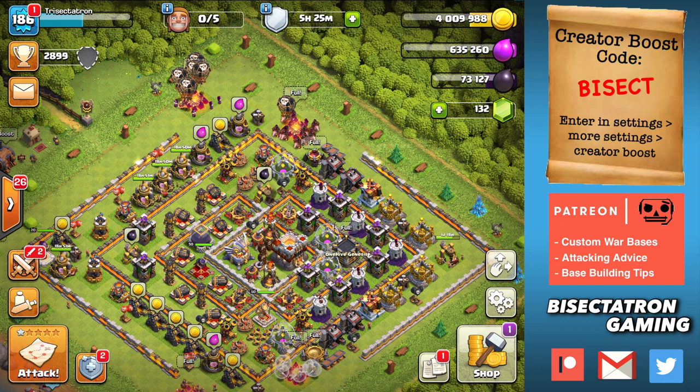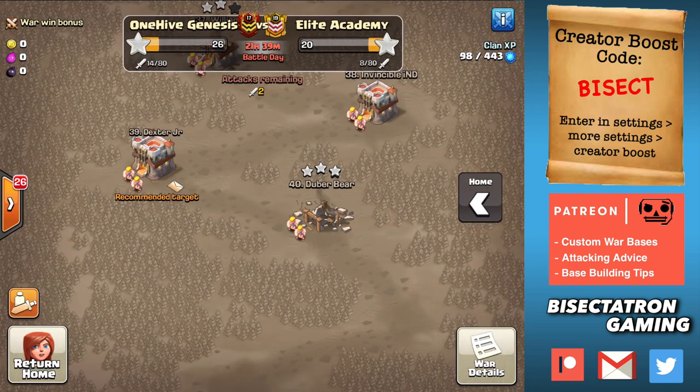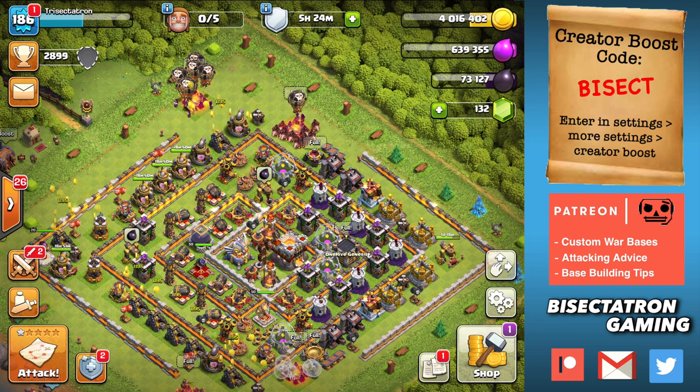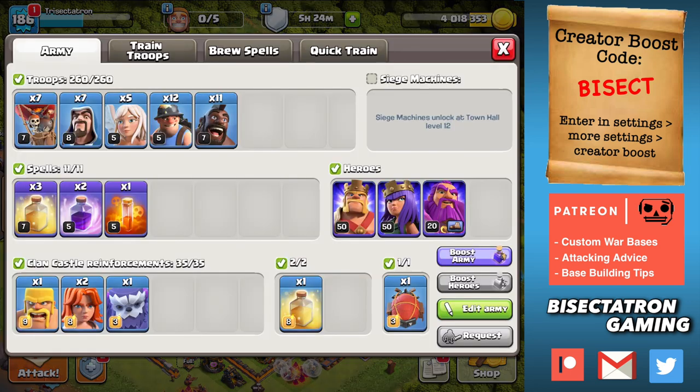We're taking on some pretty good anti-three-star bases. It's kind of an arranged war, although we did a random search so they could level their clan up. It's maybe a potluck type match, but it's a good clan — Elite Academy. We got our Town Hall 11 Trisectatron, our Town Hall 12 Quincectatron, both trying to triple and both using somewhat similar strategies. We'll talk about the plans and do both attacks in this video.